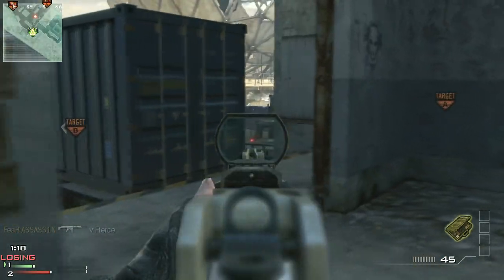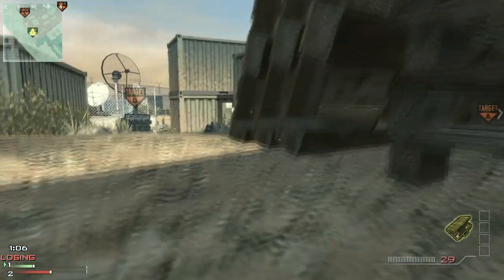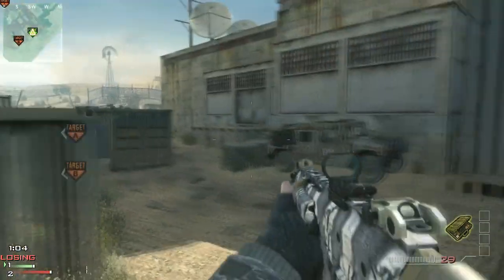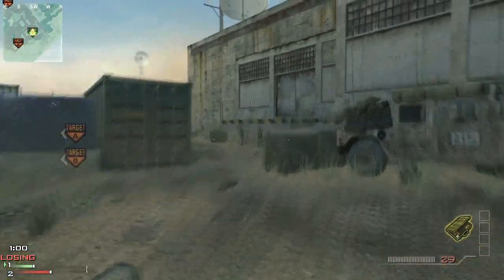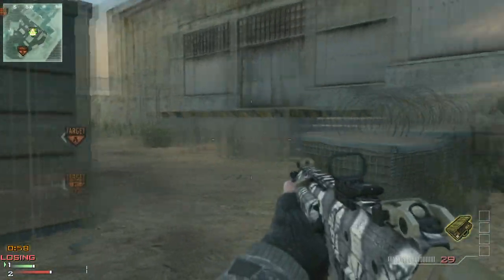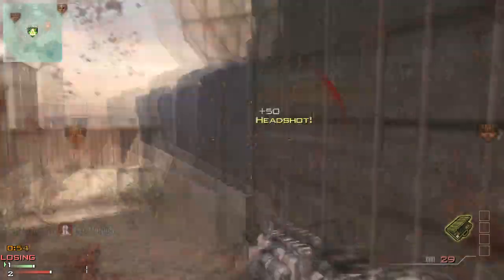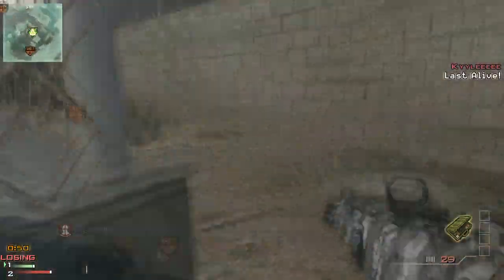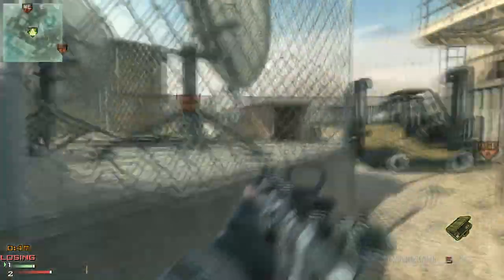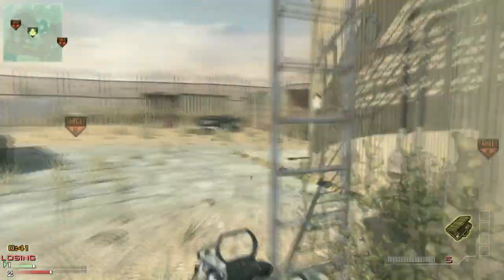The guy in mid is still there, so I know it's going to be hard for me to push out, but I still just want to challenge this guy. I'm snaking around corners trying to get a good view on him and I actually catch him in the middle and get a really nice shot on him. I did not stop shooting and even though I had no cover at all, I still managed to pick up the kill.